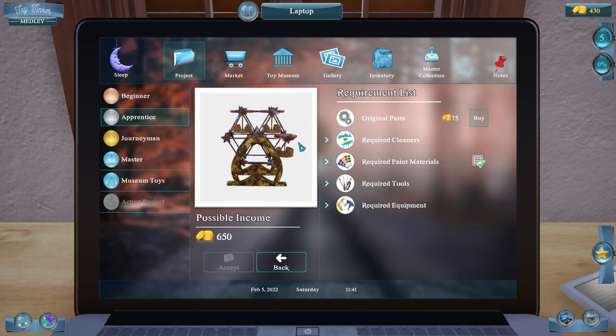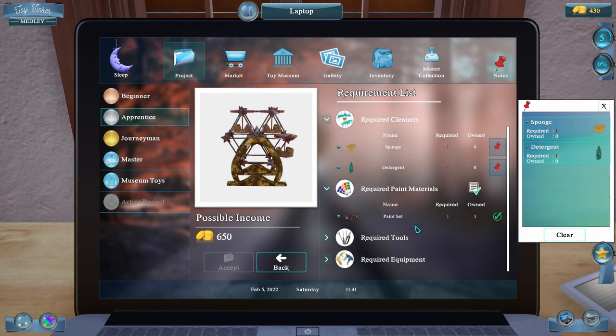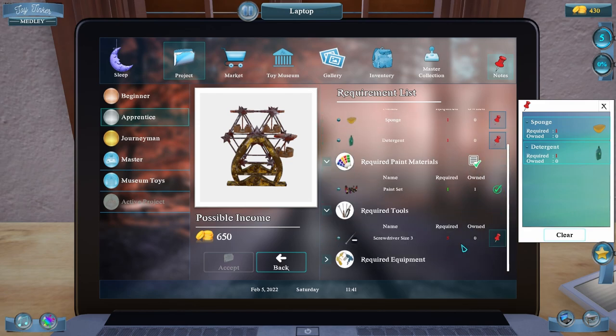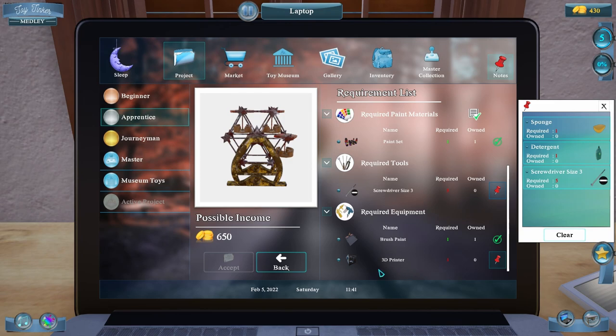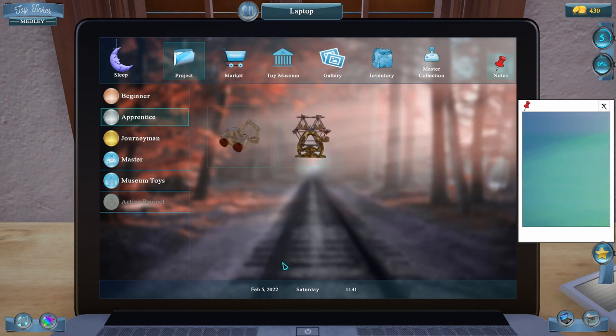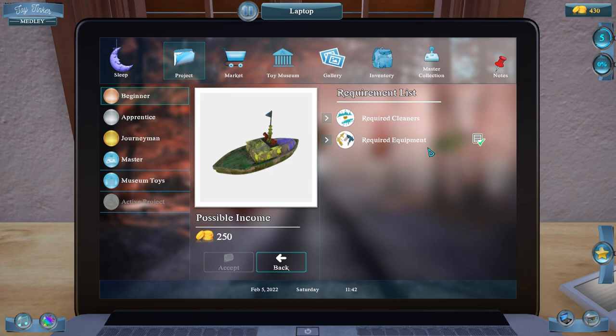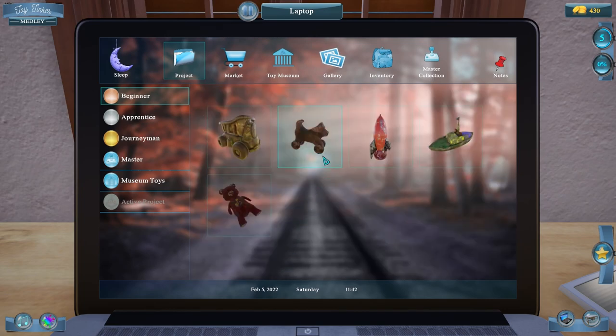Let's see if there's anything that pays $650 — do we have everything we need? We need another sponge and detergent, we have the paint set, but we need a screwdriver set three and a 3D printer. Nope, can't afford that, so I have to make more money before we can do the apprentice toys. For Journeyman we need level 10, but we're leveling up pretty fast. The best money maker is the plushies at $310.